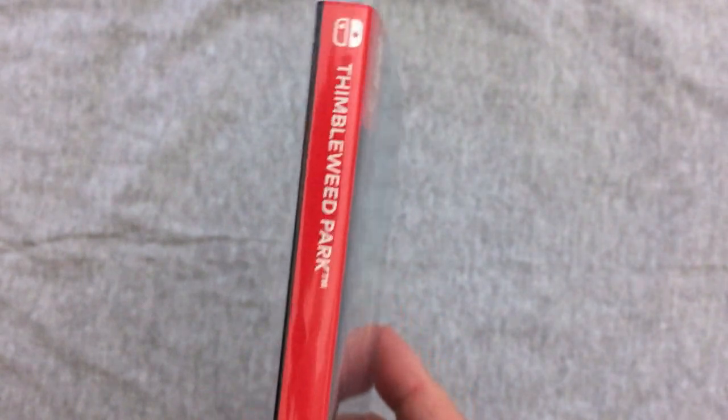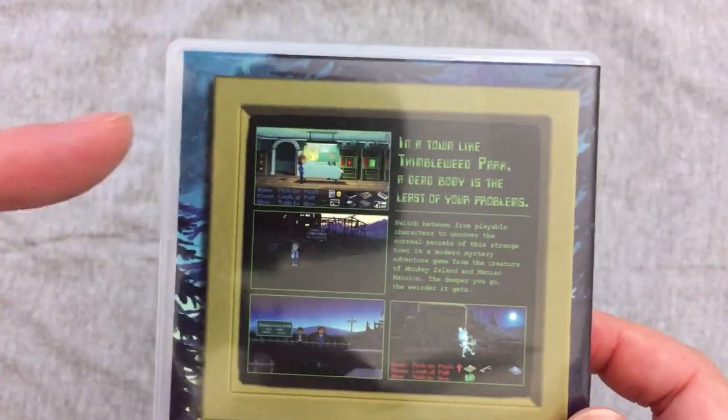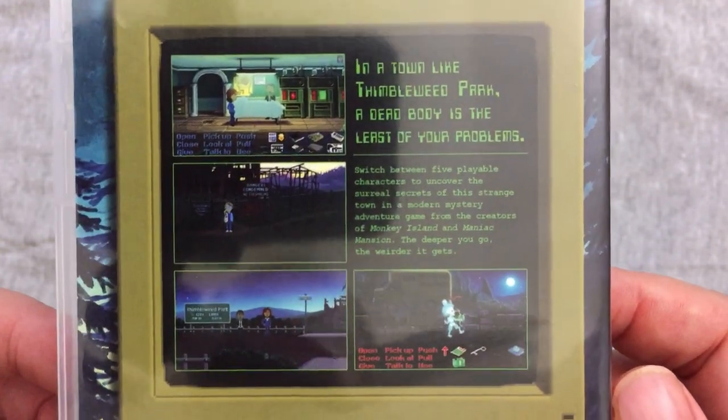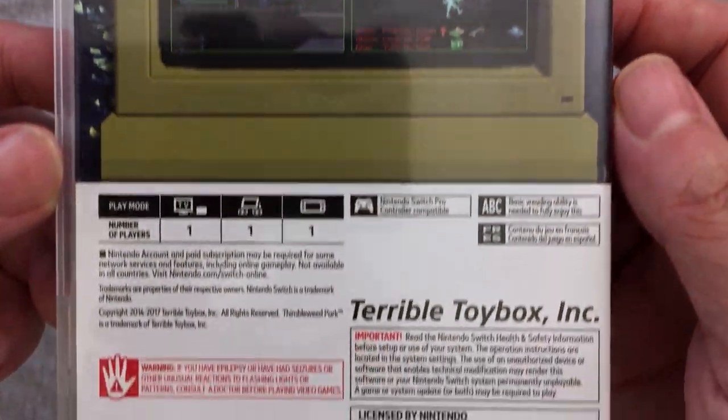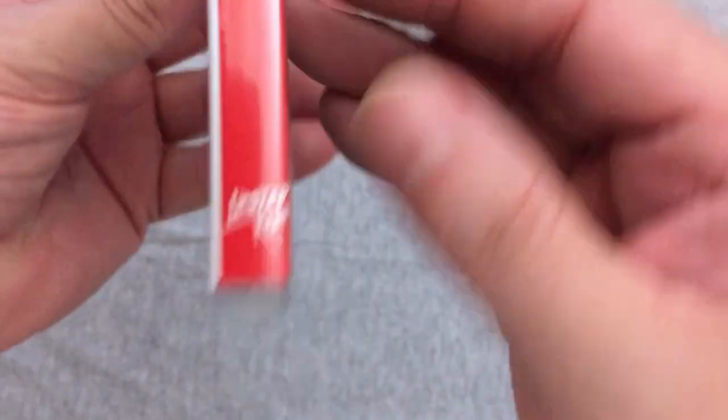Now my one complaint immediately is, as they're selling these on the website, this is Limited Run Switch 001 game, and we're up to like 07 as the last one that we've pre-ordered. I was really hoping that at least on the spine, or somewhere, this would actually say 001 down there, and it doesn't.